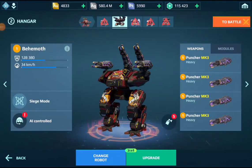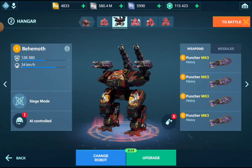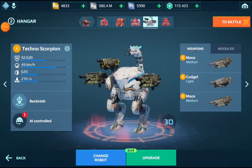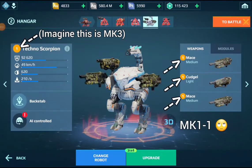Imagine you have an MK1 level 1 Scorpion with MK3 weapons. If it's played conservatively and carefully, this can be a beast — it's an extreme glass cannon example, but it can take out entire robots. The same applies to a Hawk with HMGs, a Prisma Erebus, or a Puncher Oroji. Now compare this to an MK3 Scorpion with MK1 level 1 weapons — it will survive longer but bring in close to zero damage, so that's much worse.